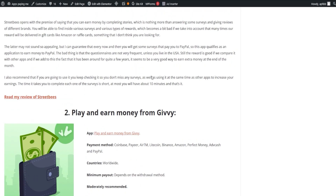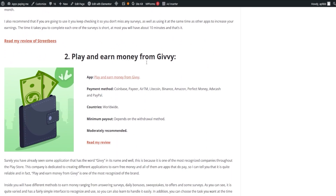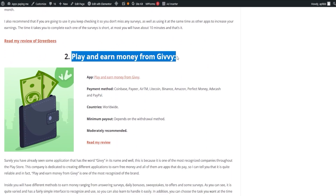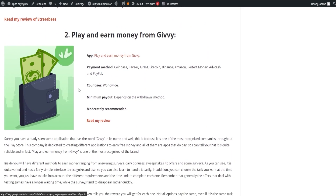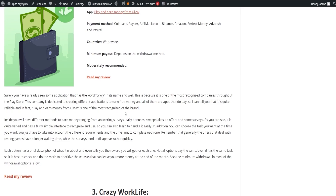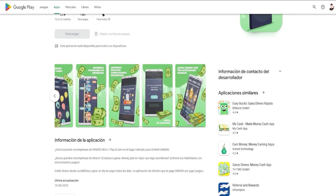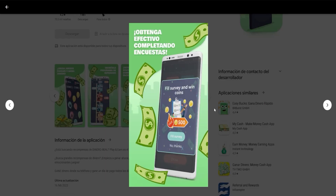To maximize your earnings, check it regularly for new surveys and couple it with other apps. Next, we have Play and Earn Money from Givy. This is one of the most recognized brands in the Play Store, known for its variety of free money-earning apps. The app offers different methods to earn money, including answering surveys, daily bonuses, sweepstakes, offers, and more. The interface is user-friendly and you can choose the tasks that suit your preference. Keep in mind that offers related to testing games take a bit longer, while surveys tend to be filled quickly.